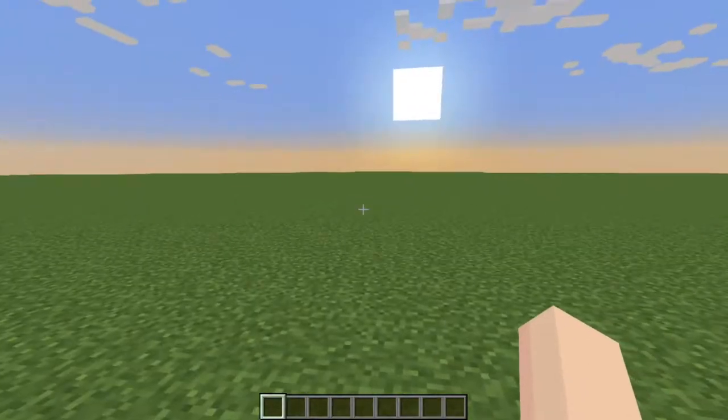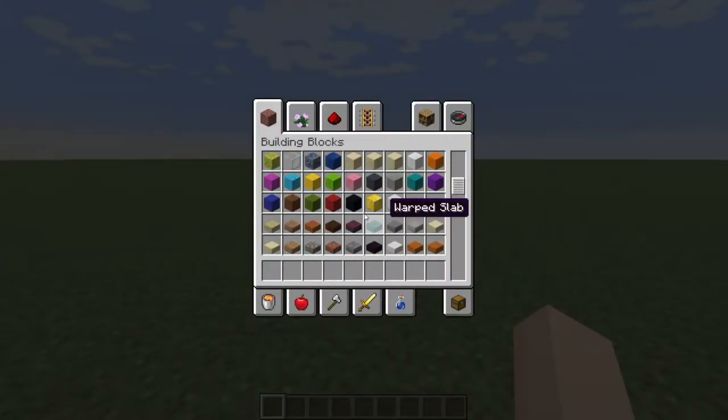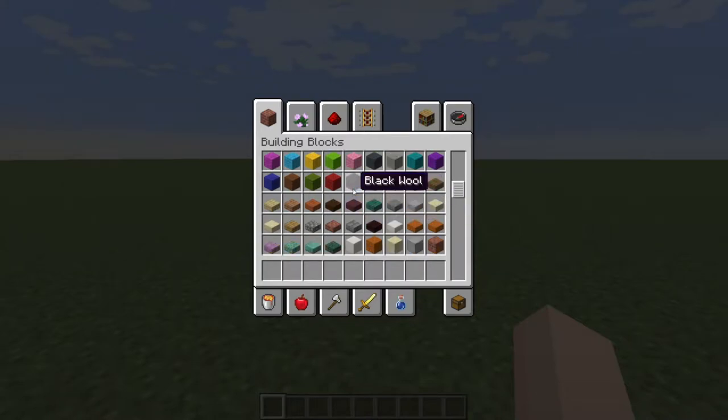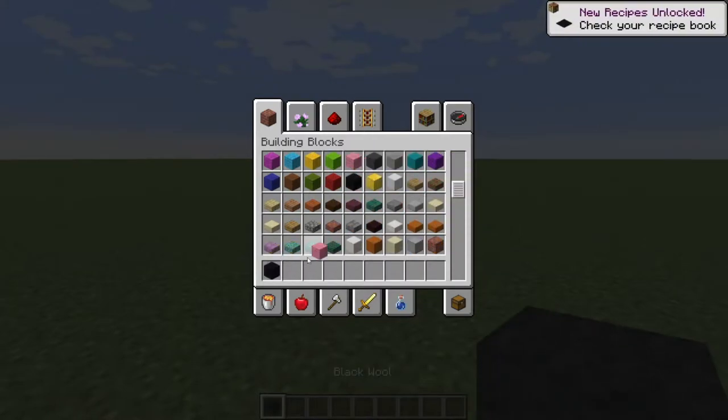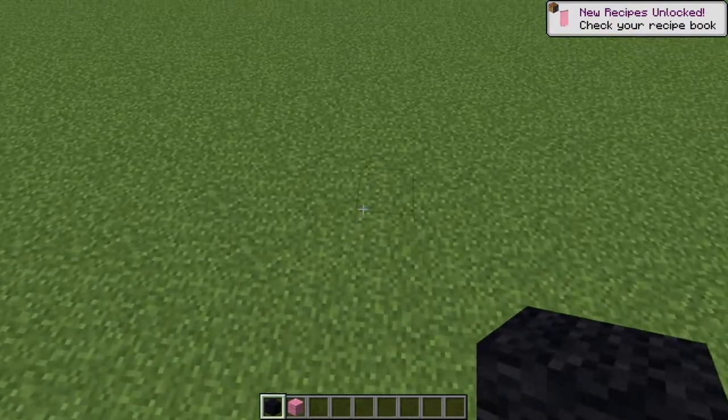Alright guys, I'm going to show you how to build a castle from scratch. We're going to find some black wool and pink wool to mark out our dimensions. We're going to be starting with the tower.